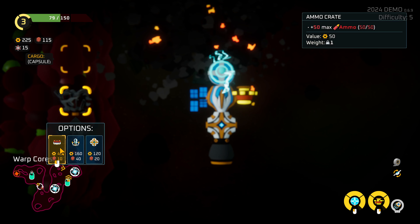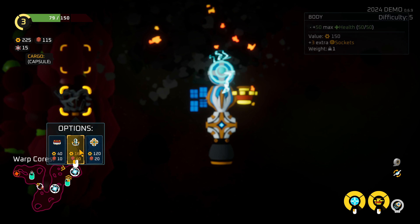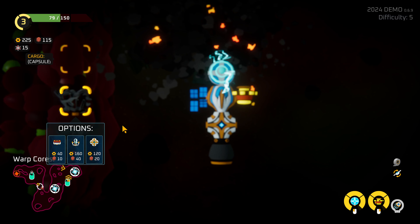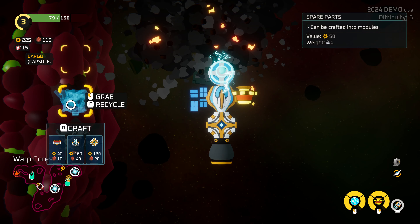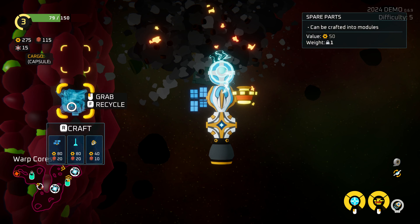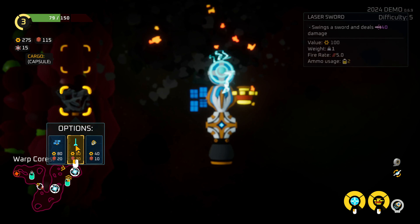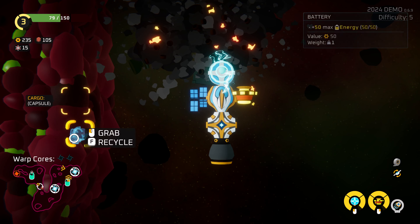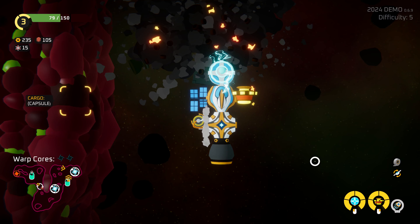Weapon mods are varied and fun to try out, and you can seemingly attach as many as you can physically connect to your ship. But you only have two different fire buttons that each weapon can be assigned to, so you'll only ever be able to fire two weapons at a time. Your ship has a battery and ammunition and they are depleted as you fire weapons. Different weapons use ammunition or energy — I don't think I've seen any that use both, but it is possible.